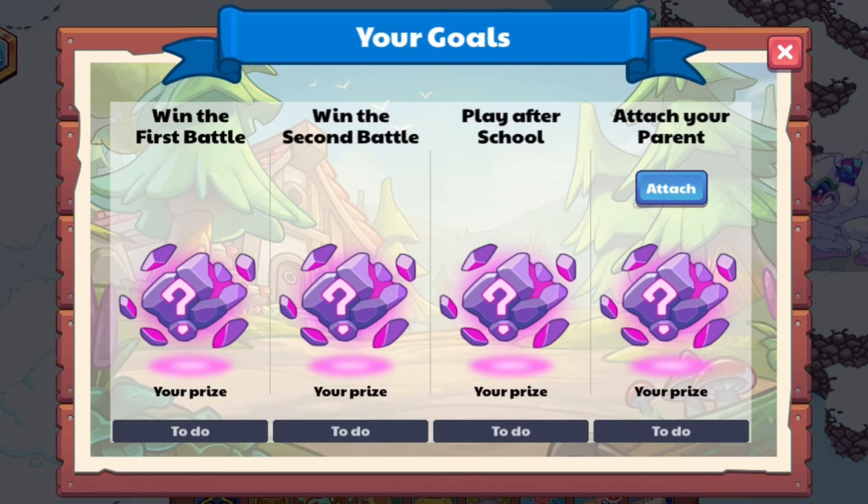The third goal is to play after school, and we'll get a reward for that. The final goal is to attach your parents — there is an option to attach a parent account. I do know what the rewards are going to be, so I'm going to name them off.